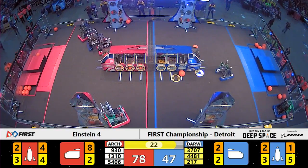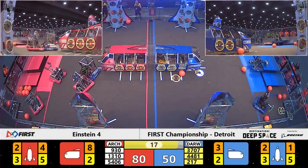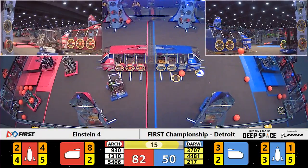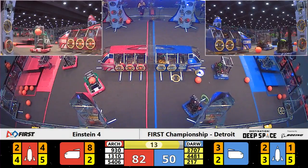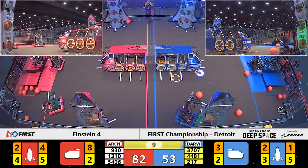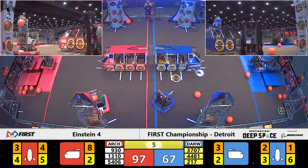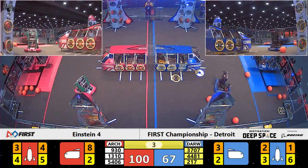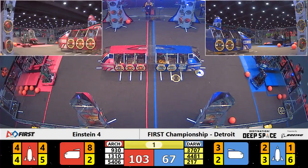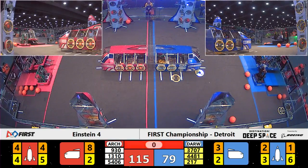McQuanigo up on level three of their rocket now. Blue still working hard — we saw two level three climbs last time from this Blue Alliance. Thunder Chickens are up first. Brighton Techno Dogs need to be careful as they line up behind them. Ten seconds left. Renymead is up for your Red Alliance, McQuanigo right behind them. We might have two level three climbs on both sides of the field.